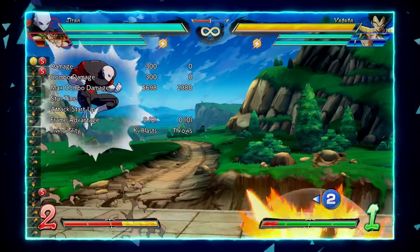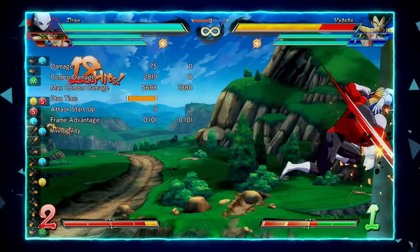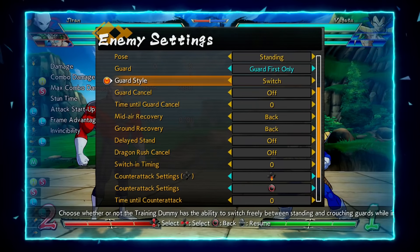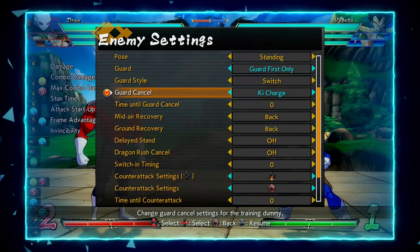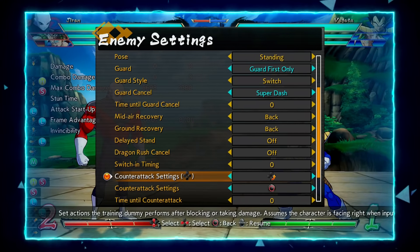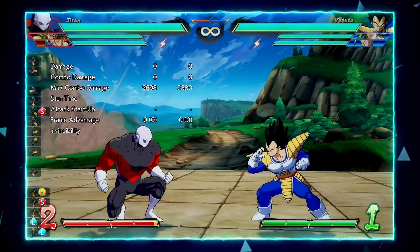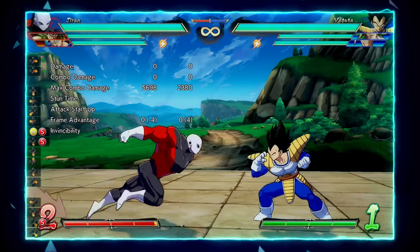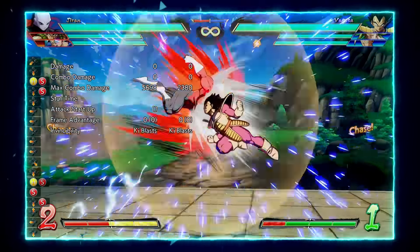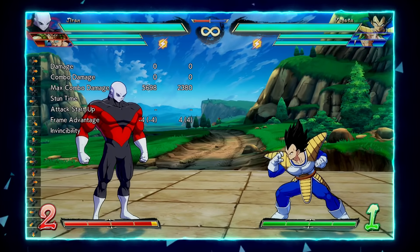Another good thing about J2S is that if they try to super dash through it — since it's a ki blast — they can super dash right through it, but if Jiren super dashes himself he'll always clash, even from really close. So you go back to neutral and you're pretty much just safe all around. That leads me to his next button, which is his newly buffed J2H.